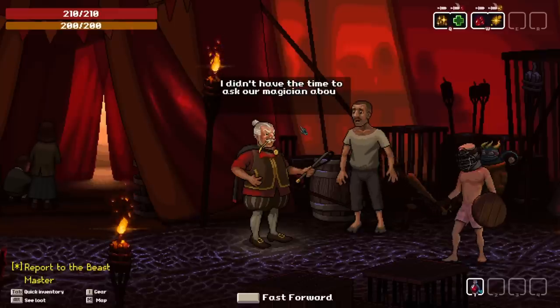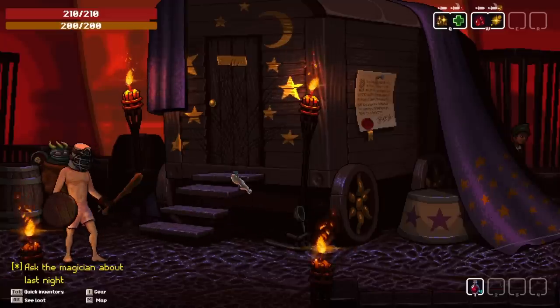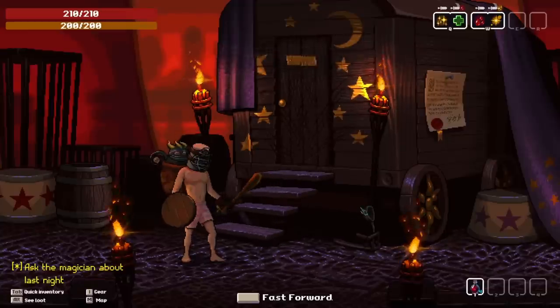All right. I did have time to ask the magician about it. Find him in his wagon. I'm guessing this is the magician's wagon since it has floating staircases. Hello. Excuse us. What do you want? Can we come in? Busy preparing for the show.